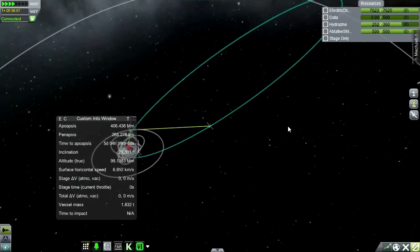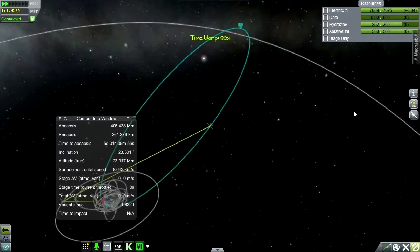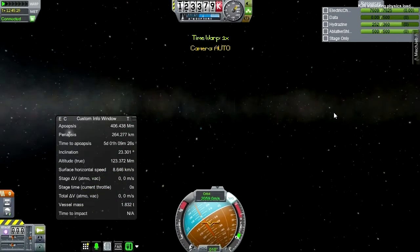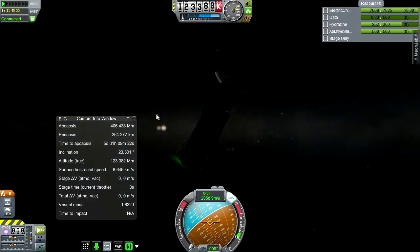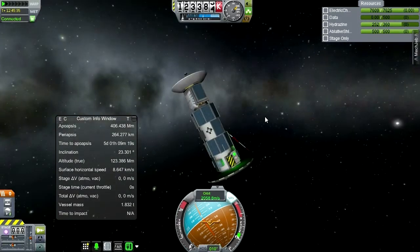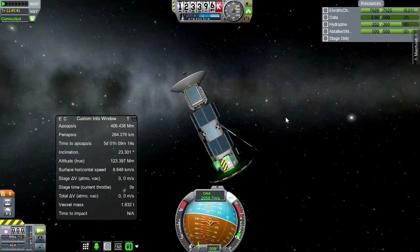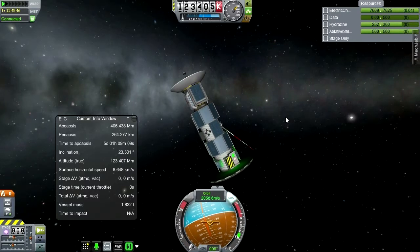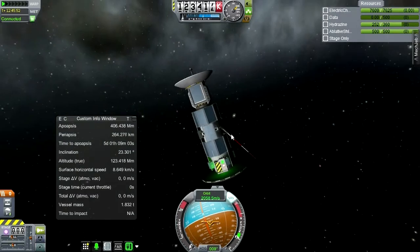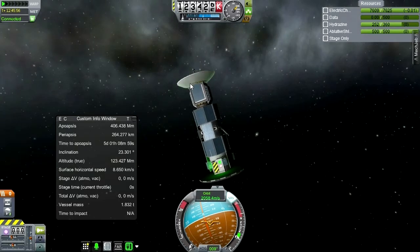We're now definitely connected through G-Stat. Our electric charge situation is diminishing a little bit. Can we turn this so that more solar panels are facing the sun? Maybe. It's just this dish causing the issue.